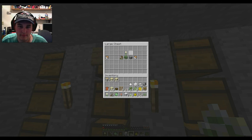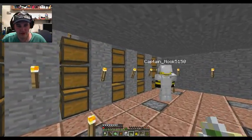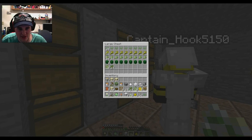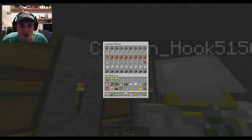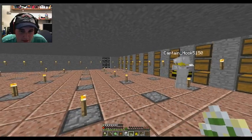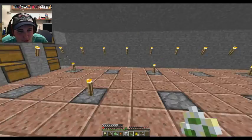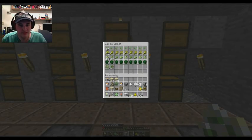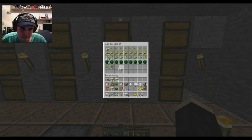There's a semblance of order but nothing's labeled, so you might have to look through the chests to find things. Where were you putting the wood? All the way over to the left, second row from the left, bottom chest - though there's stone in that chest too. Maybe we move the wood up and have all wood in one chest.